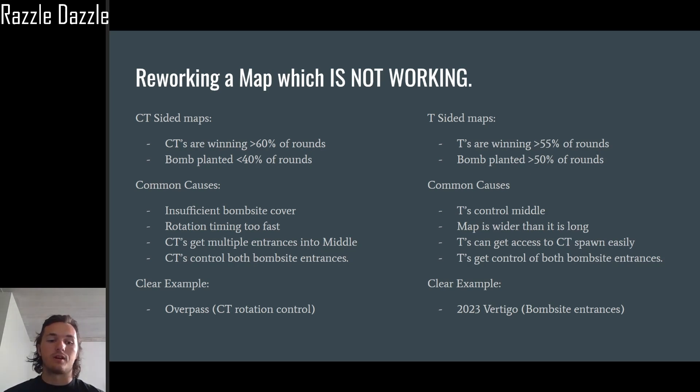Another clear example would be rotation timing being too fast. This is a big problem on Overpass — by the time the T's rotate through connector to one bomb site, the whole CT team is there; by the time they rotate back to A, the whole team is there again. So it forces a 5v5 engagement almost every time.